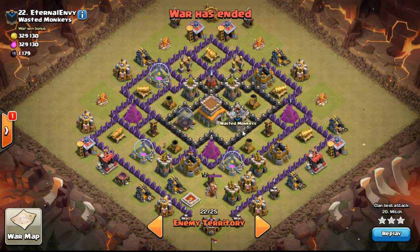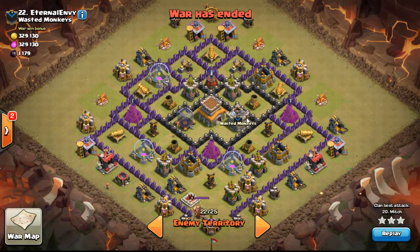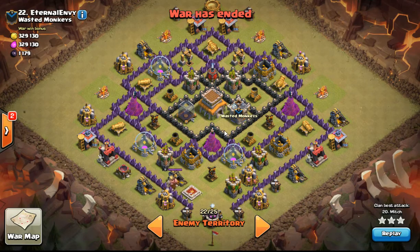Hello everybody, doing something out of the box today — first time doing some Town Hall 8 raids or war attacks. My Town Hall is 9 and my channel focuses on Town Hall 9, but I'm leaving a whole section of my clan out. I want you guys to realize there's more than dragons go wipe, which I don't like at any level of Town Hall, so you don't have to do drags.